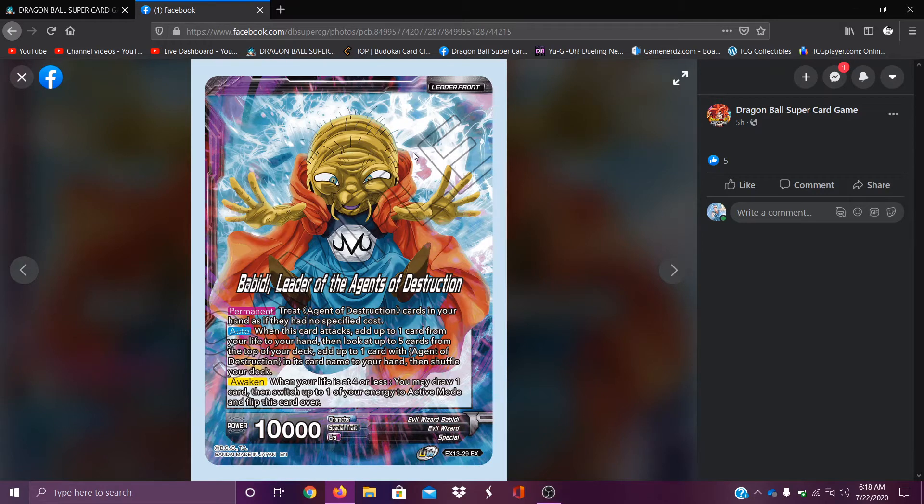Babadi leader — oh my god. If you guys watched Set 6 opening, you know I love Agents of Destruction just because of the whole villain aspect and I just think they're really cool. I'm gonna for sure run this leader for a while. It creates Agents of Destruction cards in your hand if they have no specific cost. When this card attacks, add up to one card from your life to your hand, then look at the top five cards of your deck, add one Agent of Destruction card, and shuffle. Average ability, average awakening skill, but searching for an Agent of Destruction is really good if that's the whole gimmick of this leader.